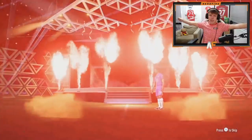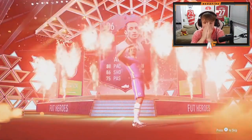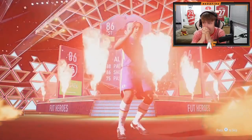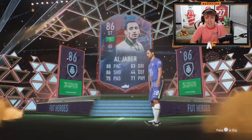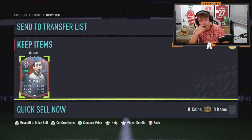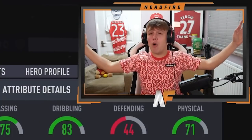FUT Hero pack number four. As soon as you see that flag, it's over — it's Aljabir. I don't know if I've actually packed this guy once yet this year. It's not what you want, really. 88 pace looks all right, but I haven't heard anything good about this card. Three-star, three-star — get in the bin, EA Sports. That is just woeful.